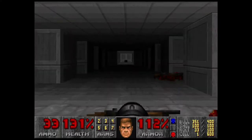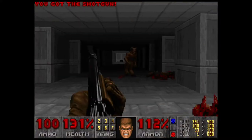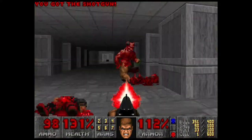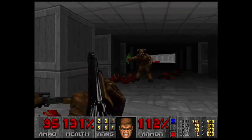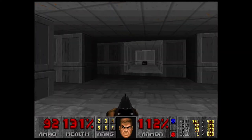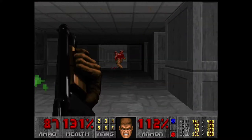Look at all these shotguns. Now I'm just going to pick these guys off with the shotguns because there is lots of shotgun ammo. With all the shotgunners in the room, it can be a nasty, deadly trap being surrounded on all sides like that. Now when you grab this, step back because there are three more Barons of Hell — just insane.